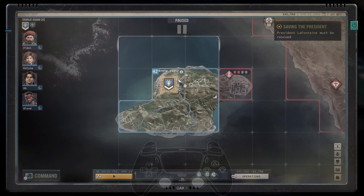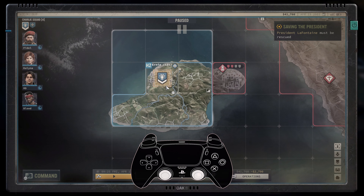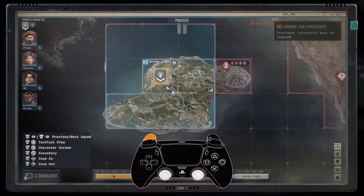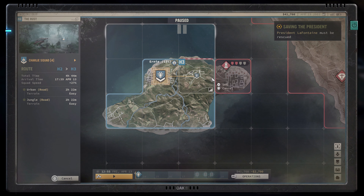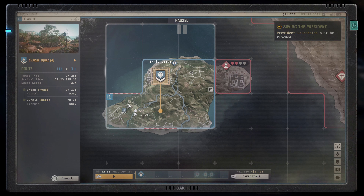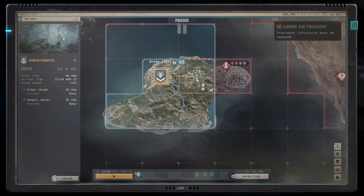Use the left stick to move your cursor and the right stick to pan through the map. Holding L2 and pressing up and down on the D-pad lets you zoom in and out. If you need some time to think, simply pause the timeline by pressing down on the D-pad. Moving out and inspecting sector info is also easy — pressing X over a tile brings up the travel options and sector info. Use the left stick to hover over different locations, cancel out with Circle, or initiate travel to a sector by pressing X again.